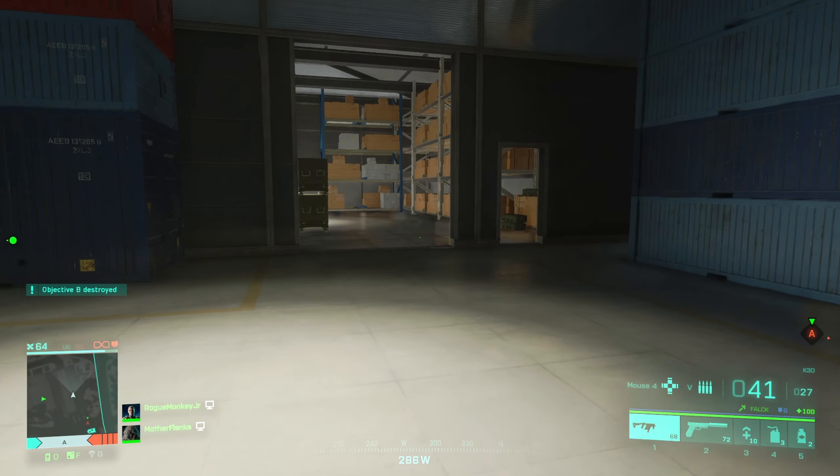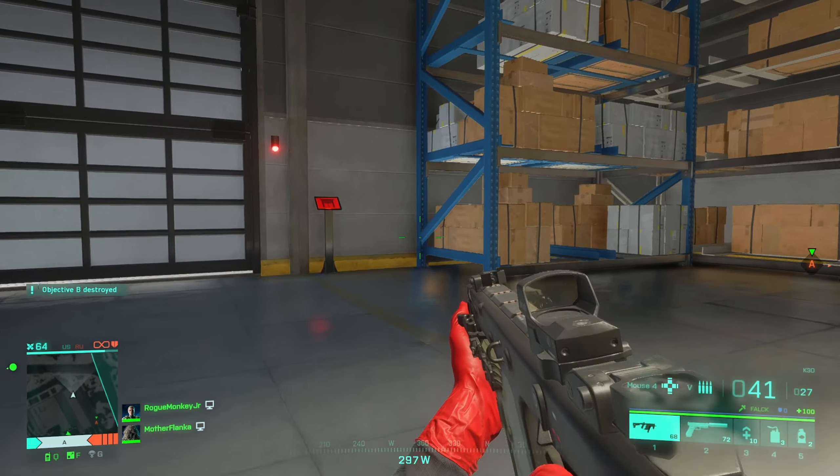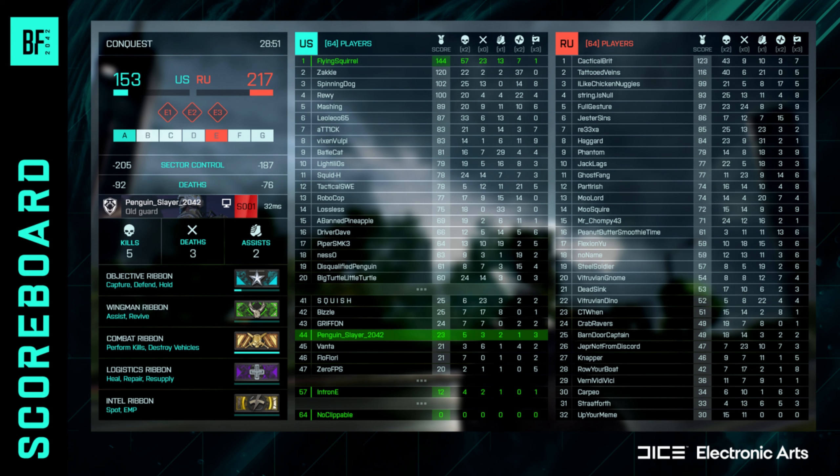Obviously the scoreboard is the biggest piece we're getting in update 3.3. There's a little screenshot of what it will look like in-game, so you can see it on screen right now. You have the overall score, which I think is the sum of kills times 2, assists times 1, revives times 2, and flag caps times 3 — if I'm reading the scoreboard right. Honestly, it's kind of hard to read, but this is the scoreboard we're going to get.